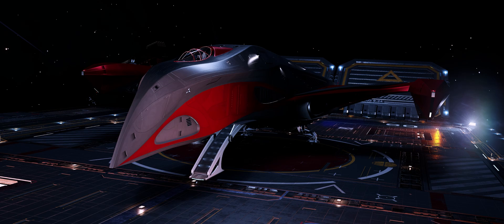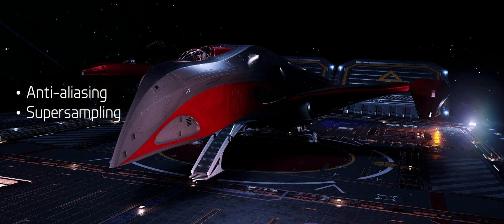This is all centered around two main settings. The first is Anti-Aliasing, which is not very well supported within the Elite Dangerous engine, and the other is Super Sampling. With these two settings, you can transform your game from looking kind of okay, a little bit blurry, to very crisp, very sharp and beautiful.